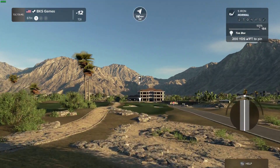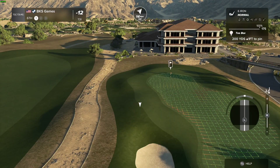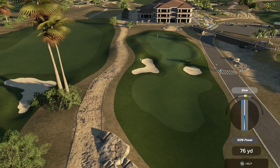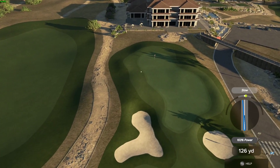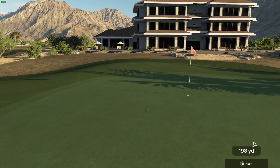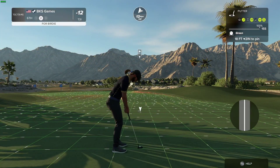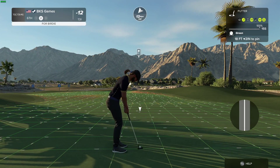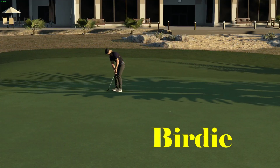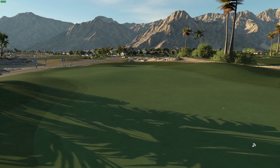We've made it to the sixth hole. Nice stroke — we're on the green. Okay, 18 feet to the cup. Putt appears to be online. That's in there — it's your fourth birdie of the day. 13 under at the moment.